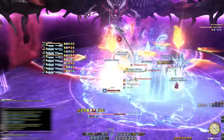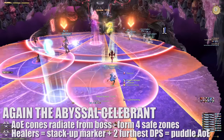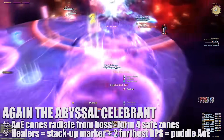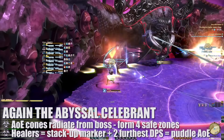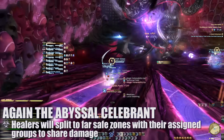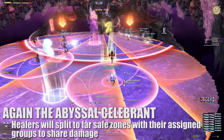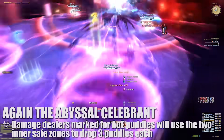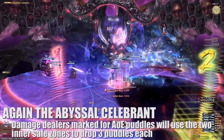There is a bit of AoE damage happening during this time, so healers will need to be ready to quickly heal up before the next attack. Again, the Abyssal Celebrant will cause multiple AoE cones to radiate out from the boss, limiting the safe area of the platform. These areas will be targeted by blasts that will hit the same area three times. The two healers will be marked with stack-up markers and two damage dealers will be targeted by large AoE circle markers and will soon drop large puddles beneath them. Each healer will split in their assigned groups in the formed safe zone on the far outer edges of the platform; the tanks and unaffected damage dealers will stack with them for all three hits of damage. The two damage dealers marked for AoE will move to the back of the inner safe zones near the edge of the platform, dropping all three of their puddles in the available safe zone before returning to the boss.